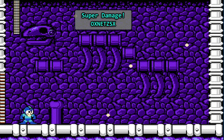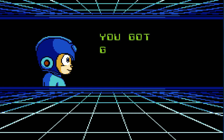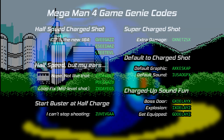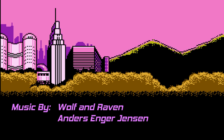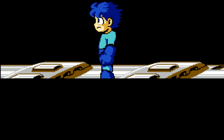Poor Skullman — I've picked on him a lot this episode. Here are some Game Genie codes to help replicate what we did in this episode; I'll also include them in the video description. Are you a fan of the Mega Man series? What else would you like to see? Let me know in the comments. Please share this with others you think might enjoy it. I also have a Patreon available if you'd like to see more videos like this one in the future. Thanks for watching.